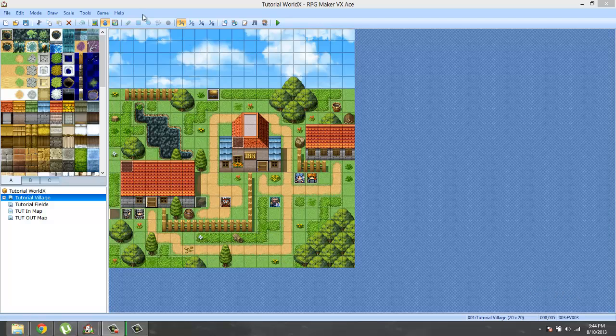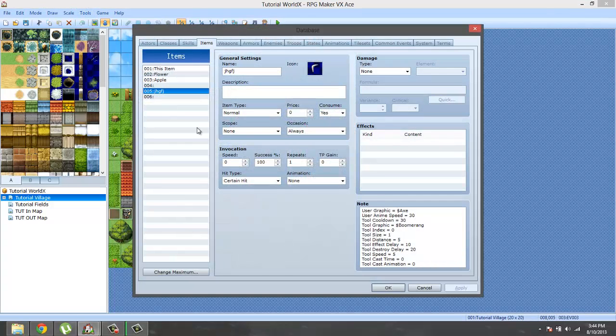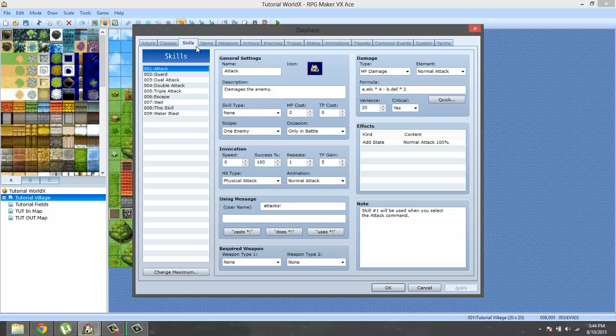Hello ladies and gentlemen and welcome to my Falcao's ABS liquid version 2 tutorial. Last episode we covered how to make shields from armors and weapons from armors. Now in this episode we're going to cover how to make skills and possibly, if we get the time, how to make armors.